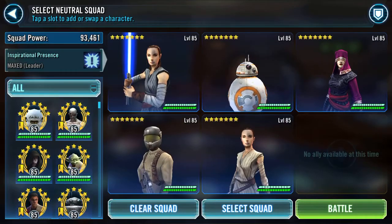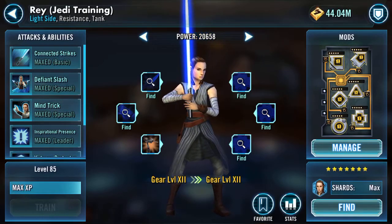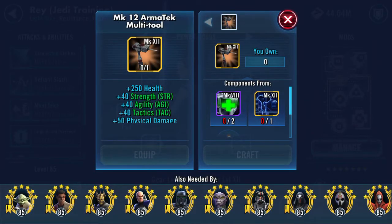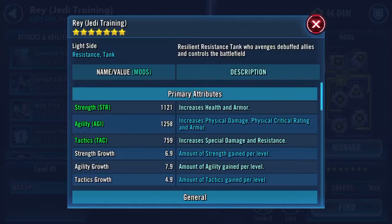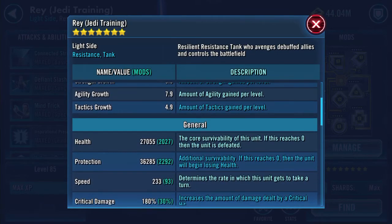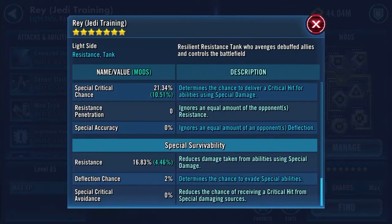Alright, this is my squad, courtesy of dark side territory battles today. A dilemma of mine was resolved - namely who gets the Mark 12 multi-tool, because I had one drop in dark side territory battles. I had earmarked Visas Marr for it considering she counters and therefore hits quite often, but obviously Rey Jedi Training would also benefit.